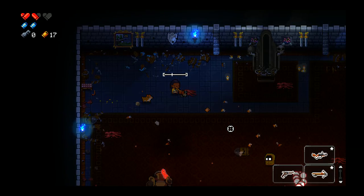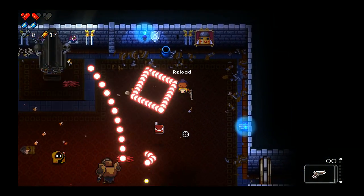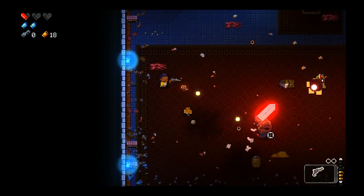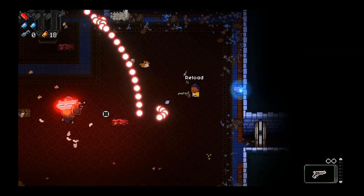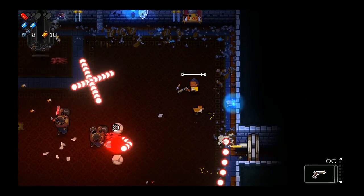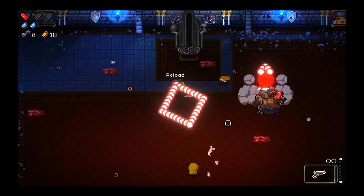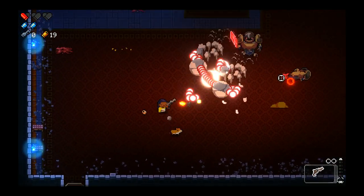We might be screwed here, guys. We take contact damage. I think this might be our shortest Into the Gungeon run yet, unfortunately. Unless we can manage to take these guys out in the next couple seconds here. We've got to get rid of this wizard. I can't believe we survived.